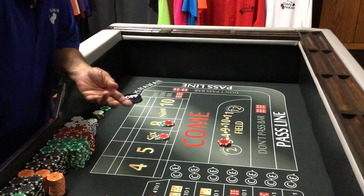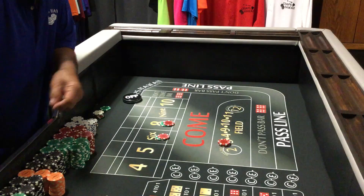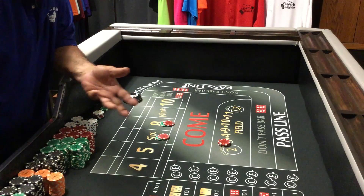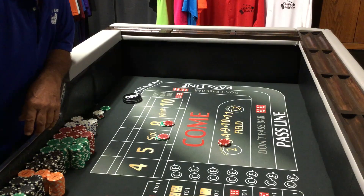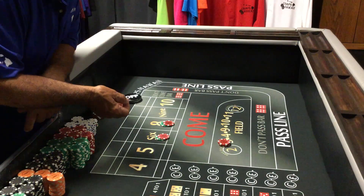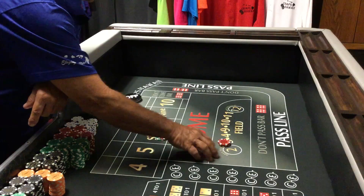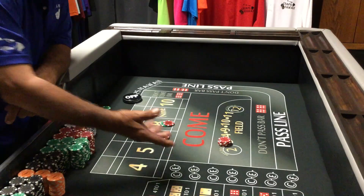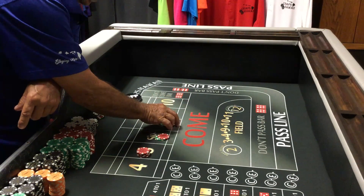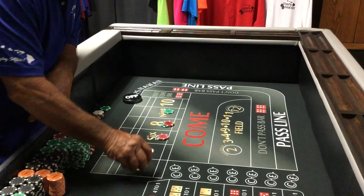We're here in Hawaii and up on the east coast it's six hours ahead, so it was pretty late when I saw his comment and he was already on his way to the casino. I was tired, so I just told him: why don't you just bet $10 more and make your field bet a $25 bet? If he hit the field, he would win $25 and be set up just like that.